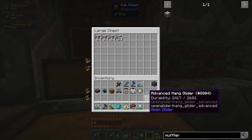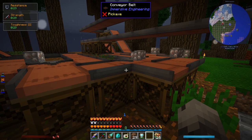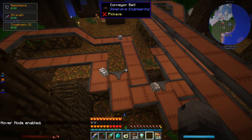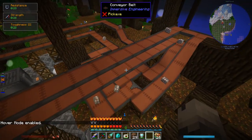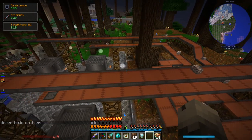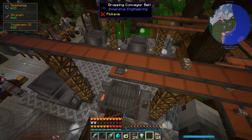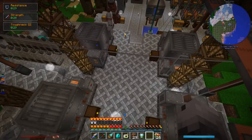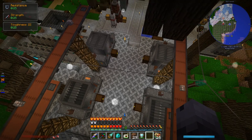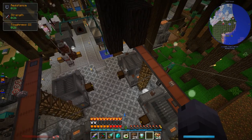Each ore can be crushed in the crusher into two dilithium dusts, which means we can make 442 capacitors. Let's process it all. Do you want to see it go through the conveyor belt system? Look at it jitter around and be all weird. Beautiful. And it falls in, and eventually we have a roughly even distribution on each crusher and they should all be running.